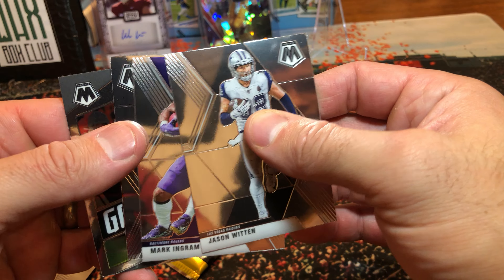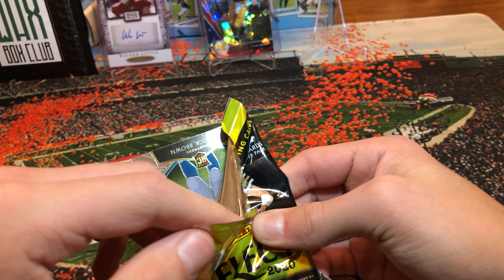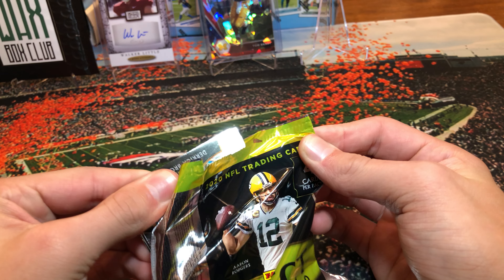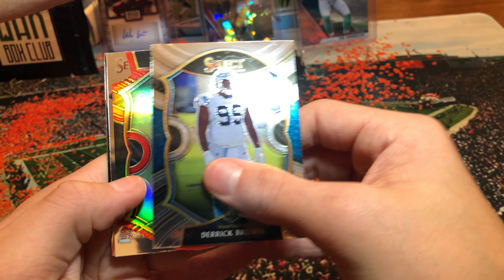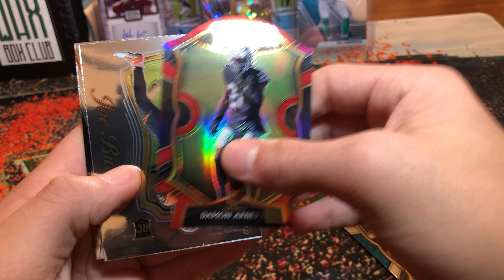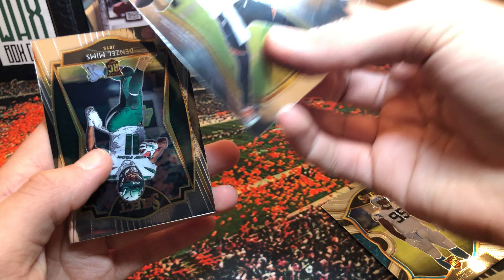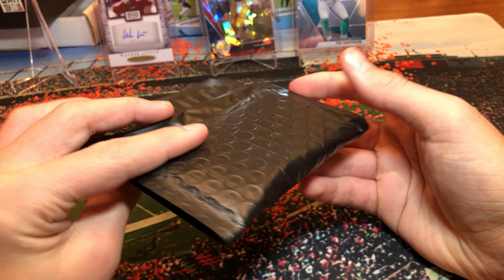Legacy - that is a hobby pack. Come on RPA! There's a lot of things more fun to open but I like some Legacy. Not an RPA, not an auto in there. It just looks like a colored green numbered parallel - green, number 2 out of 100. Sage Charade - are we getting skunked on this whole break?